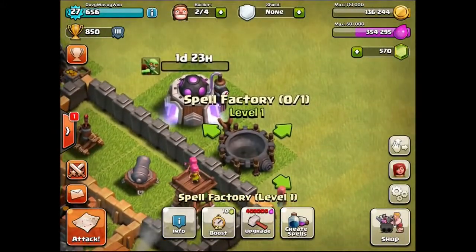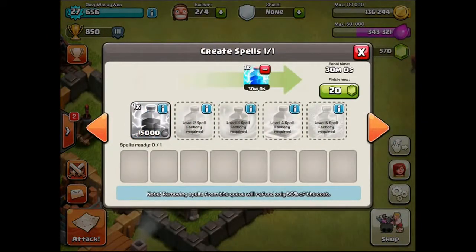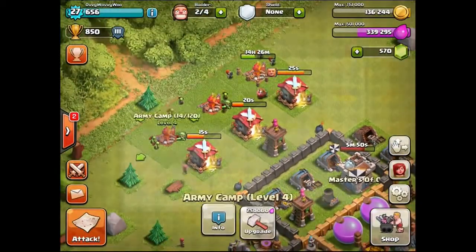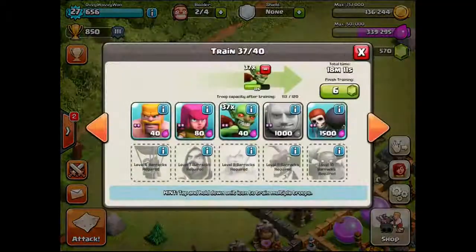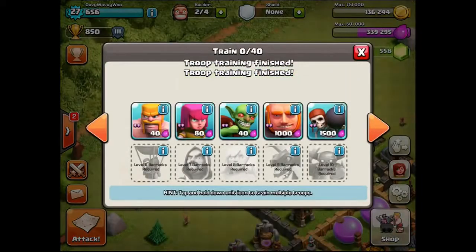Spell factory complete! Let's create our first spell. How long does that take? 29 minutes. Seriously? Well, we're going to have to do it. I'm going to have to show you it in this video because I'm excited — I don't even know what it is.